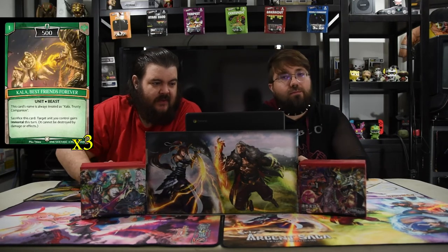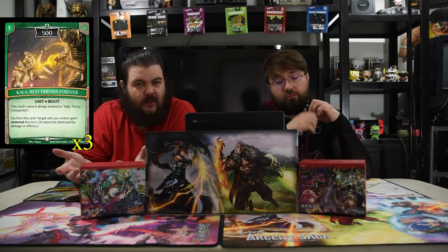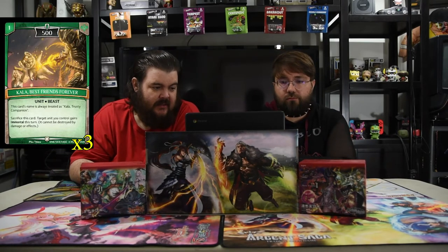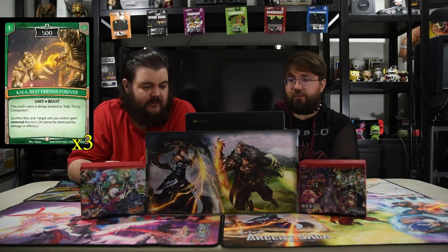Next up is Kala, Best Friends Forever, which is a one-drop 500 — it's the little guy that you go get from the starting game. You can sacrifice this card and target unit you control gains a mortal of this turn. And you treat this card as Kala, Trusty Companion, so that way you can go get it. Very powerful, very annoying.